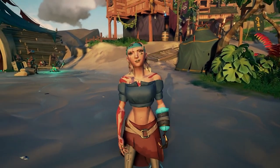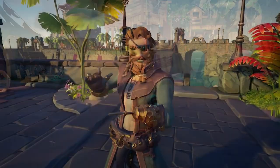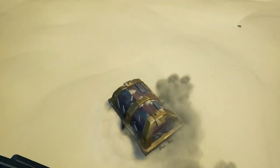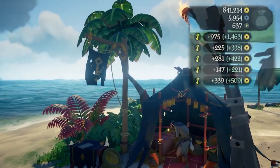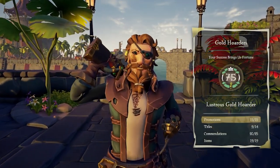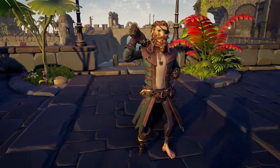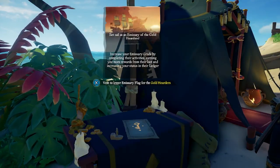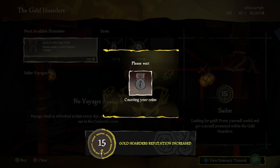Whether you are brand new to the Sea of Thieves, on your way to the esteemed rank of pirate legend, or a seasoned pirate, you will regularly interact with the gold hoarder trade. From digging up buried treasure to parkouring your way across the tops of the vaults to secure those captain's chests, the gold trade will line your pockets with gold. When you reach level 75, the new outfit available in the clothing shop will be available to you. Today's guide will break down the voyage types, explain how the emissary system works, and extra ways to rank up your gold and reputation levels.